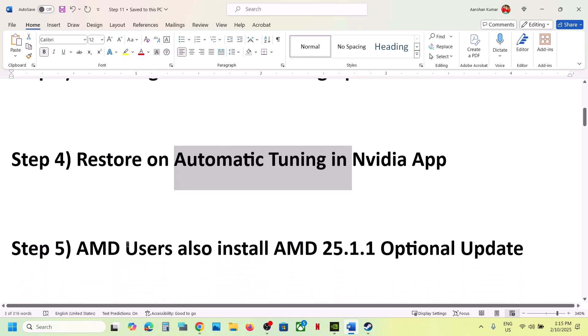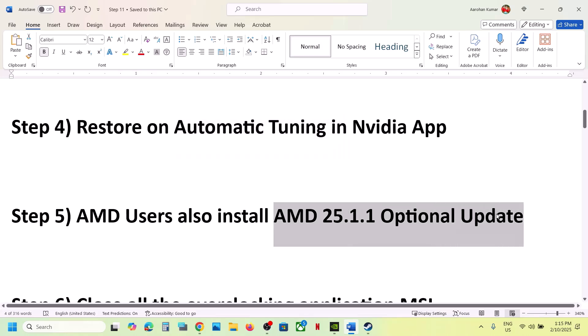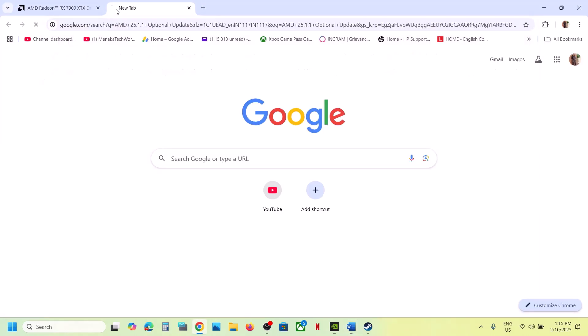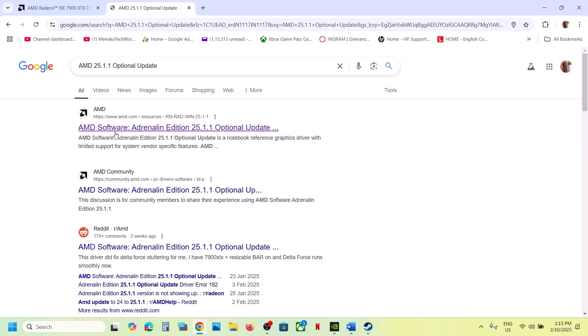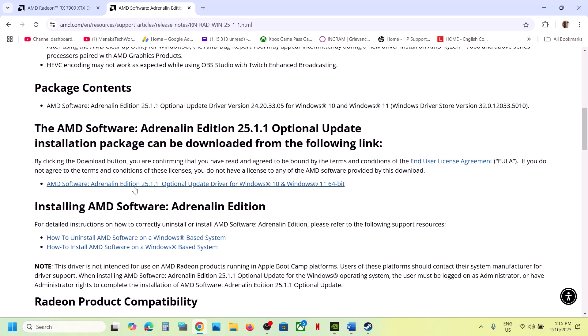This next step is also for AMD users: install the AMD optional update. Search for the version in Google and go to the AMD website. Scroll down and you will see the optional update — for example, version 25.1.1. Click on it, download the exe file, run it, update, restart your computer, and then launch the game.